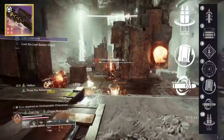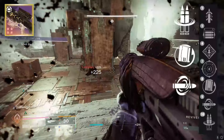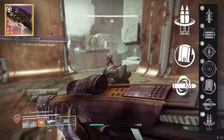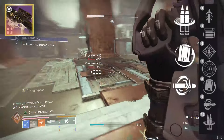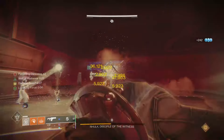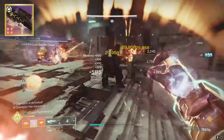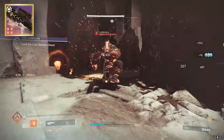With the Sniper Rifle having four in the magazine, you can get three shots of Chill Clip — that's enough to send an overload champion from any range. Two shots will freeze and stun it, then a third shot to shatter. For barrier, it can't make them immune, but if you have Radiant, you've got all three champion stuns in one weapon. This is the same reason the Chill Clip Riptide is very, very good in Grandmasters. If you're using this for a damage rotation, that's where Reconstruction makes more sense.